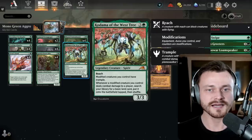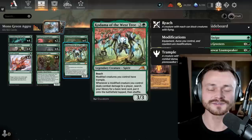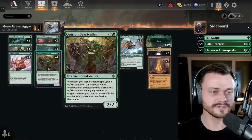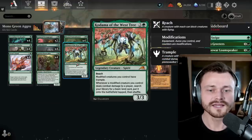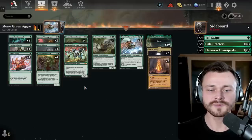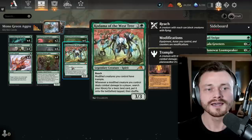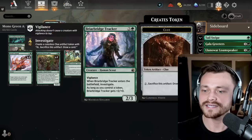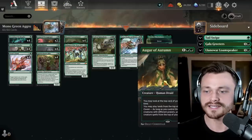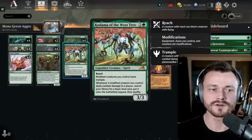For the other 3-drop slot, I'm opting for Kodama of the West Tree, a 3-mana 3/3 with reach — which people sometimes forget about, which is very satisfying. Modified creatures, meaning they have counters of any kind including plus-1 counters or oil counters, now have Trample, and whenever they deal damage to a player, you search your library for a basic land and put it onto the battlefield tapped. You get some pseudo-ramp ability here, and it gives a lot of your stuff Trample. I could see mixing in some Augur of Autumn, but for now running Kodama — I think he's a good fit.